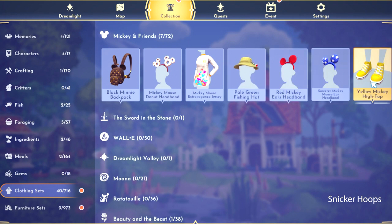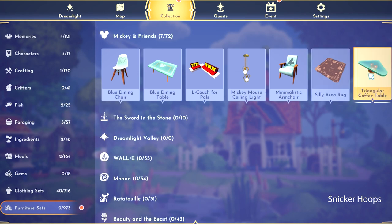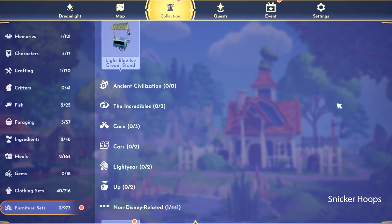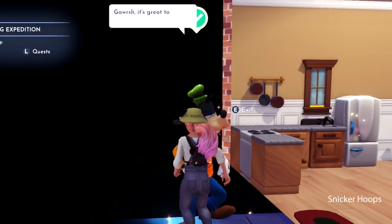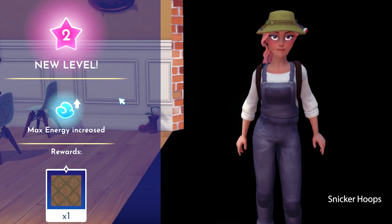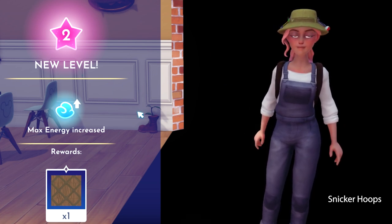Snickersquad, we've gotten a lot of things! We've gotta give Goofy the good news that we fixed his stand! There he is! Goofy, we fixed your shop! Good news, friends — we leveled up to level two!